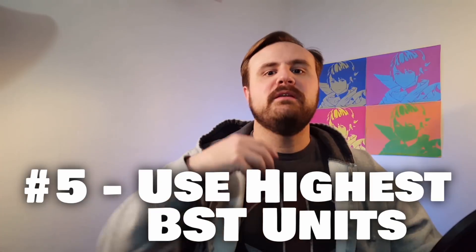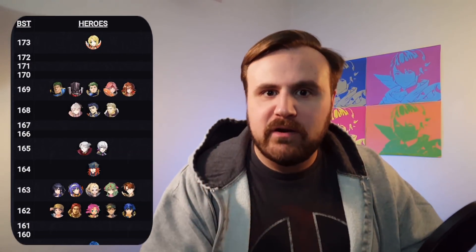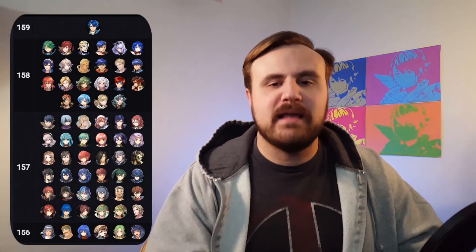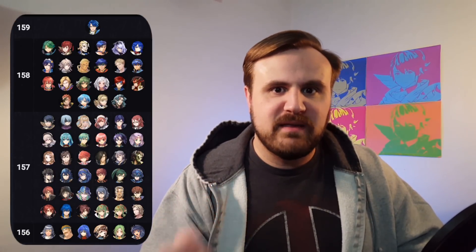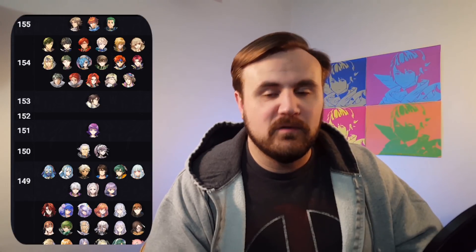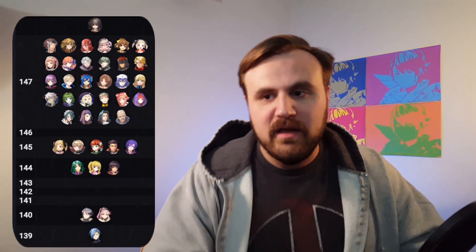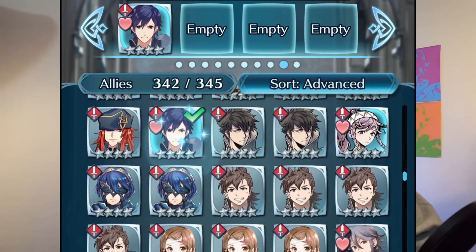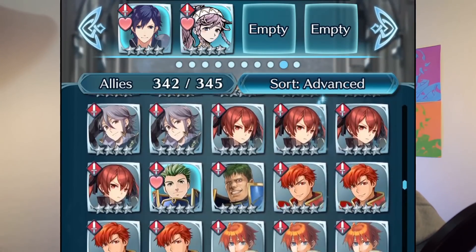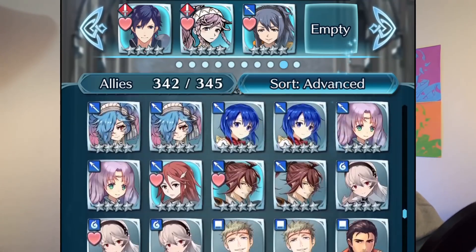Tip number five is to use units with a high BST. Looking at units with incredibly high BST, most armor units are near the top of this list, but other heroes also rank highly. You also increase BST with merges, which the game takes into account — once you start getting a hero stronger through merges, that helps too, though it is the smallest factor. The best approach is to review your roster, find the level 40 heroes, and build a cohesive team of high-BST units for arena.